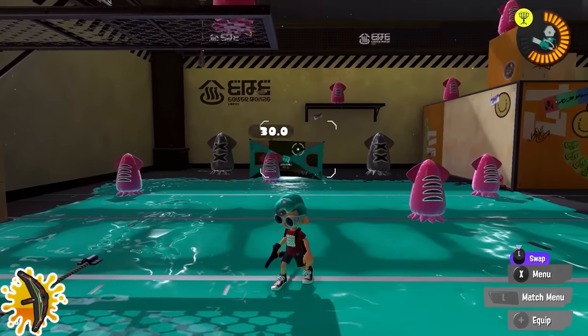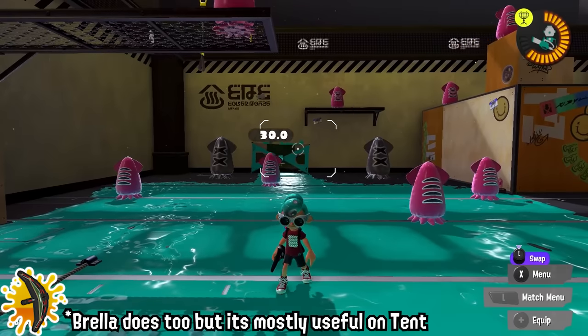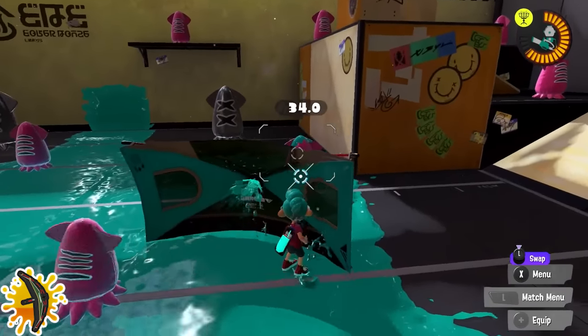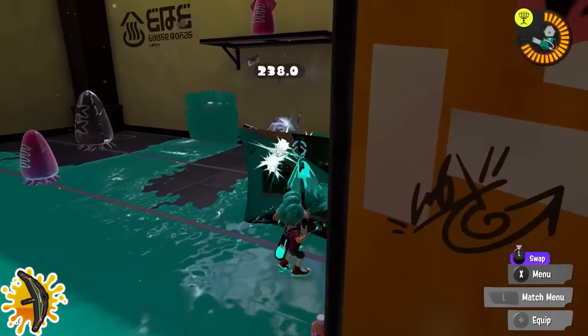Tenta Brella players: do the opposite — launch your shield constantly. The shield launches incredibly fast, comes back really fast, and the shield gets extra resistance when it's launched. This is incredibly useful for taking space for you or your teammates.